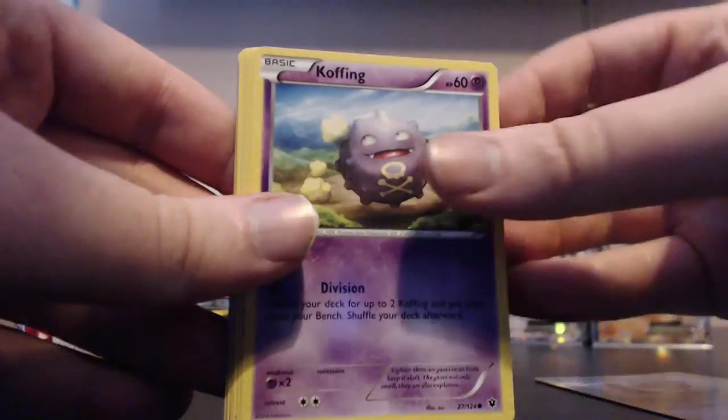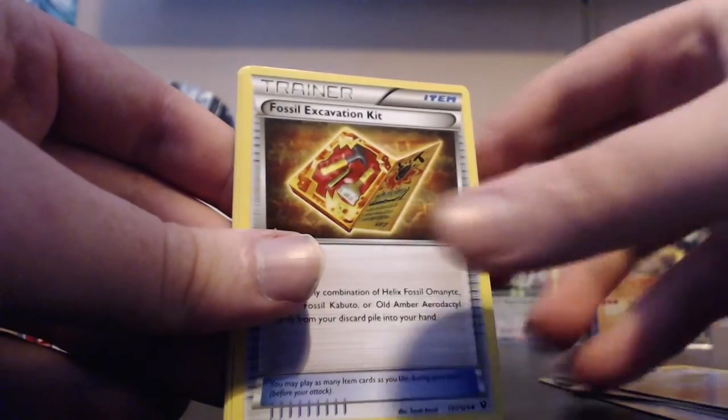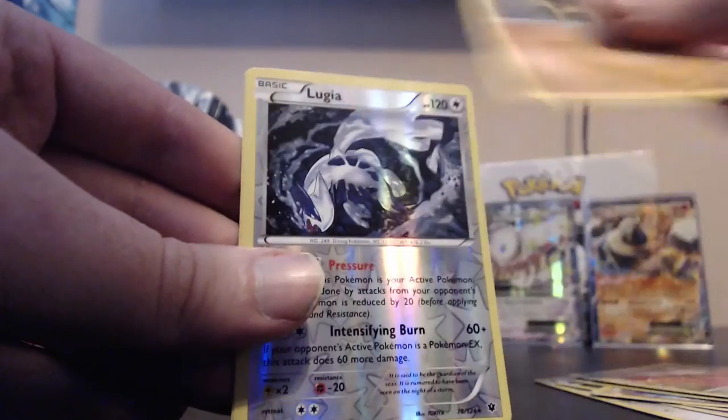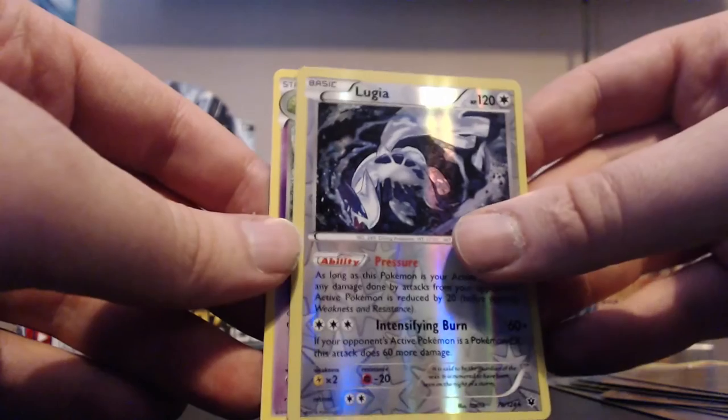Final pack of the first half: Minccino, Koffing, Vullaby, Solosis, Cottonee, Fossil Excavation Kit, Wormadam, Kabuto. Our reverse is a Lugia - and that's a rare - and our main rare is a Reuniclus. Cool beans.